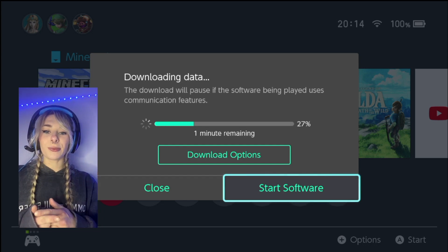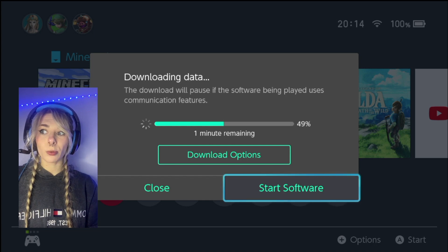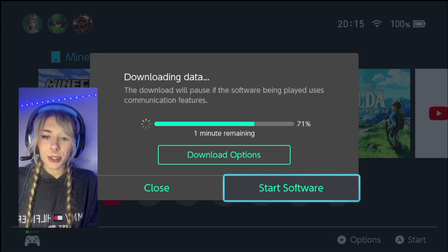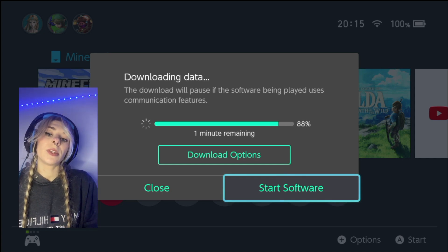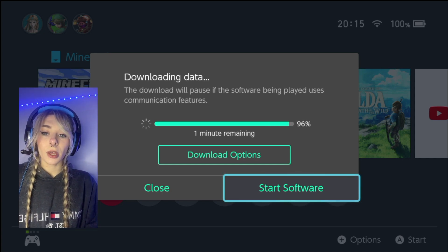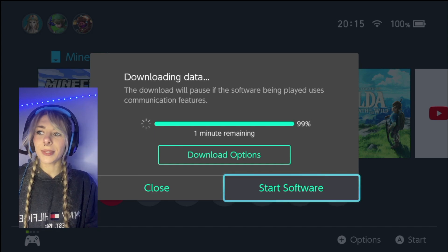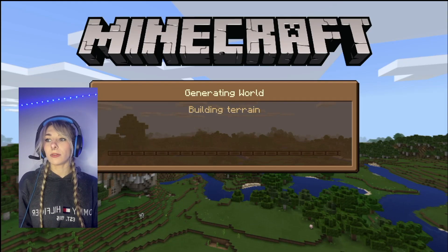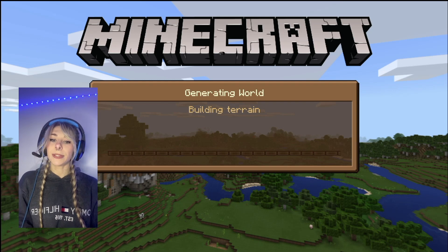We're going to be doing Minecraft on the Switch today. We are currently downloading the latest update. We're going to see how smooth it's running, how the chunks load in, how some of the new updates have benefited it or suffered it. Let's get straight into it. First, we'll have a look at the survival worlds with nothing going on in there, just loading up a fresh survival and seeing how that runs by itself with the new updates.